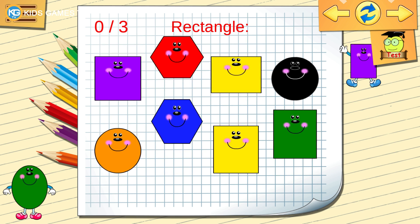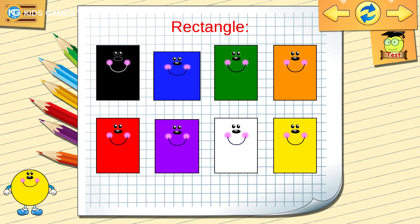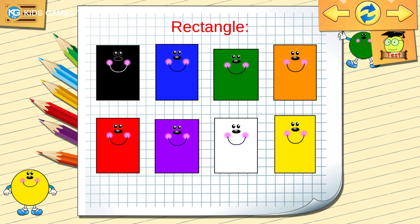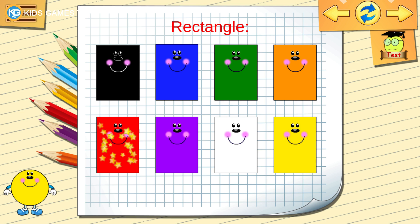Find the oval. Let's learn some shapes. Dark blue, rectangle. Yellow, rectangle. Orange, rectangle. Green, rectangle.